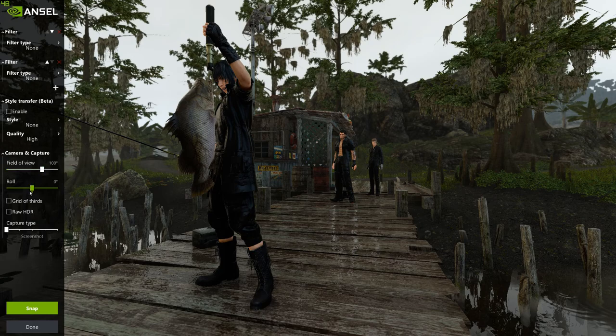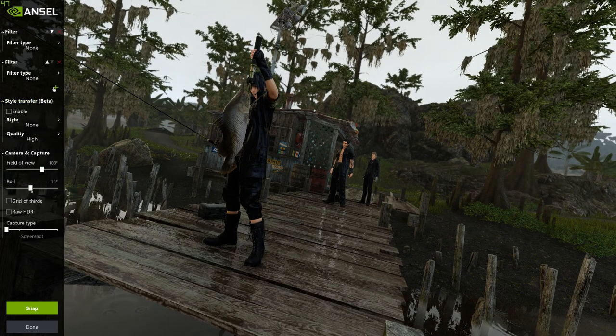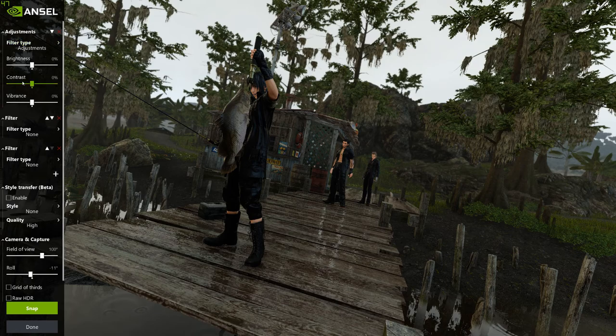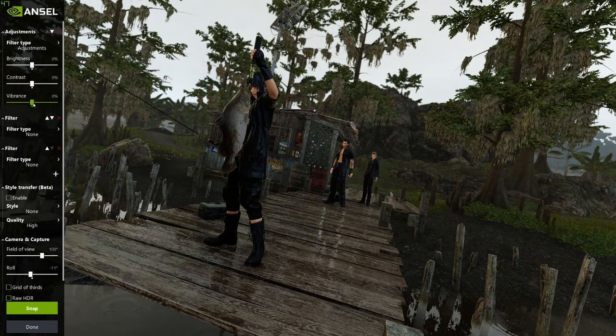Let's get that roll on ever so slightly. There it is — that's much better. Let's see what we can get for the crew. Vibrance — here we go, this is what I want. This is looking good. In the 50 to 60 range looks pretty good. Take a nice little screenshot. Poor Prompto — he's like stuck out of view, but it's Prompto, no one cares.